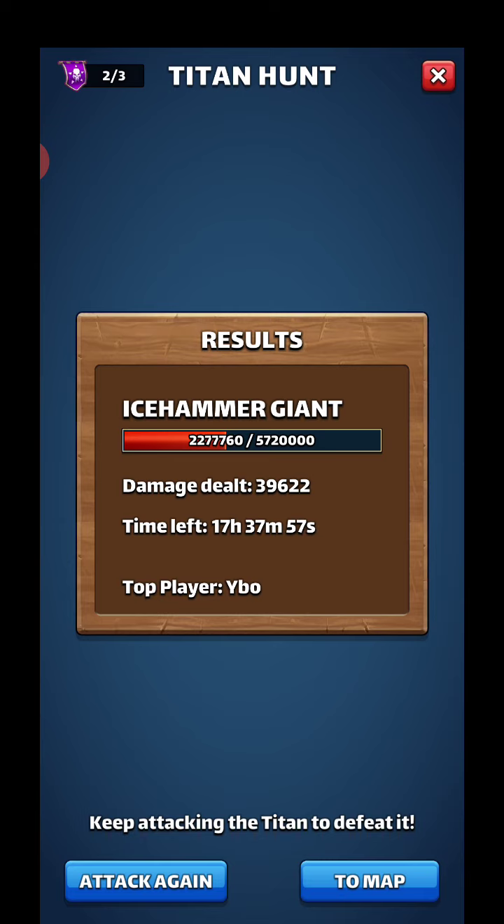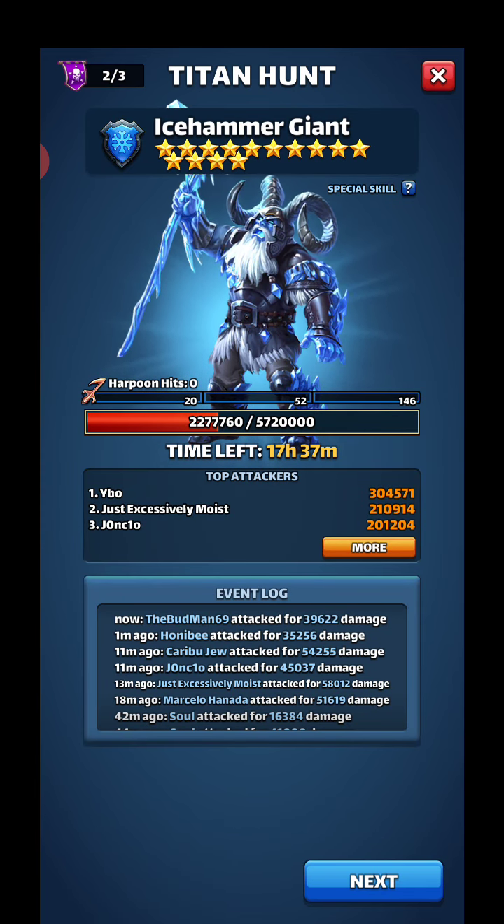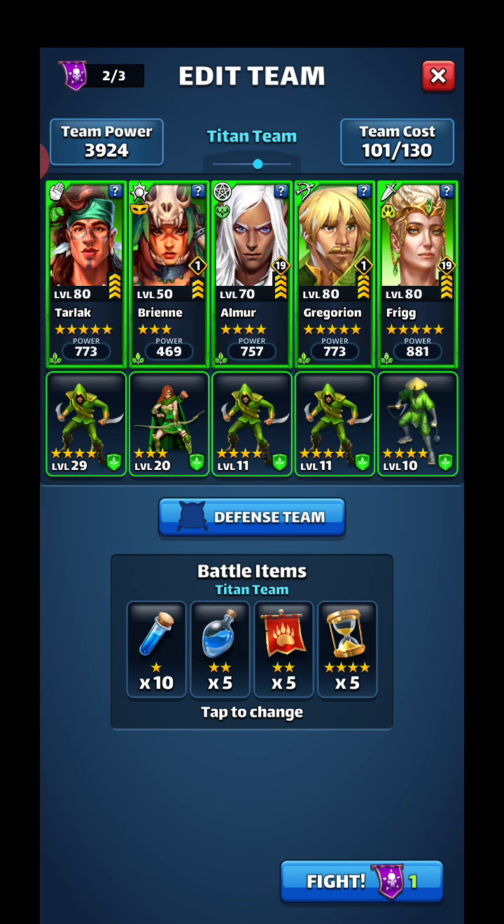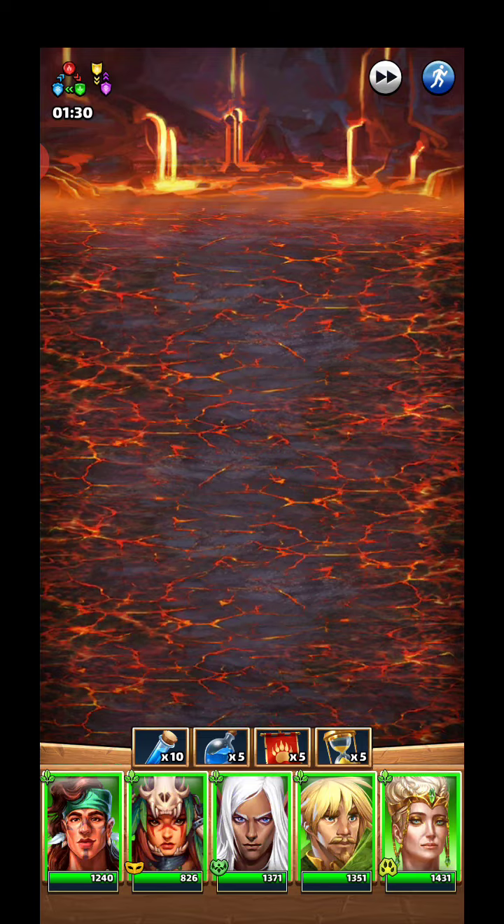If you look at that first match I did, when I leveled everybody up and had three go in for the stun, that was 10k — just on one move was 10,000. So just making that one move happen was a quarter of my whole damage for the whole minute and a half. That one second of play — that's why 39k isn't really that good. Let's see if we can get a couple more above 50k hopefully.